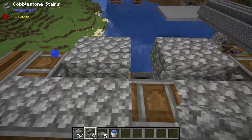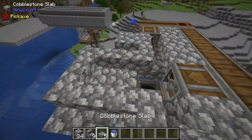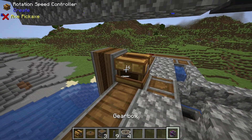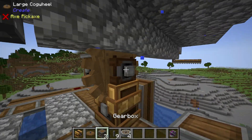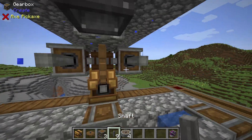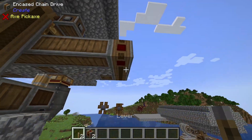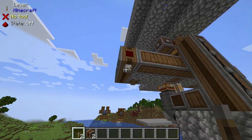You can use whatever blocks you want — I'm going to use cobblestone because that's easy for me. Getting the top set up, place down your rotation speed controller and crank that speed all the way up. Set down your cogwheel gearboxes on both sides, one shaft, then two sets of crushing wheels.